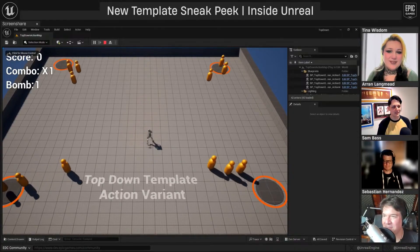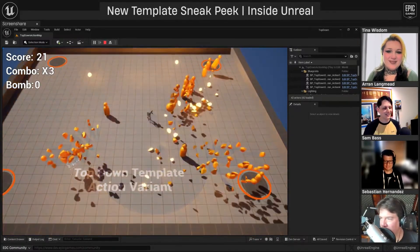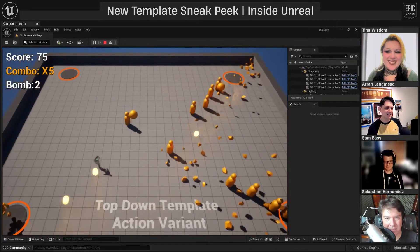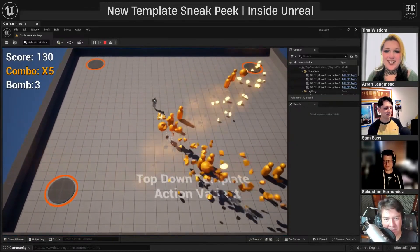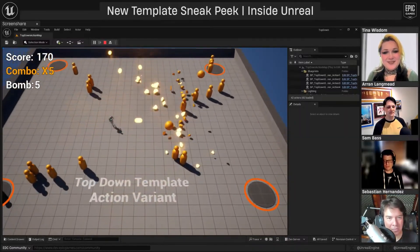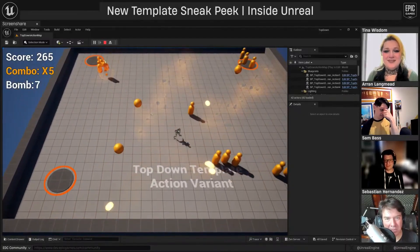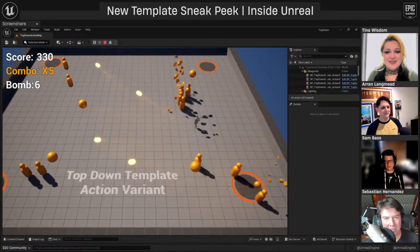Next, they showcased the top-down action template — a top-down shooter where different AI enemies spawn and you can shoot them, causing them to explode into pieces using Chaos physics. The player character has a dash ability and a bomb ability to spawn explosions. There's also basic UI setup showing the score, combo count, and number of bombs remaining. They mentioned a lot of the Blueprint logic used in this template is shared across other templates like the first-person shooter.